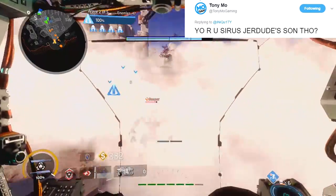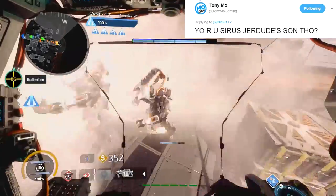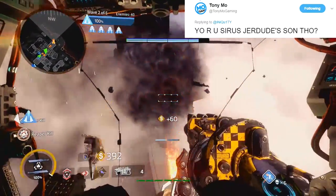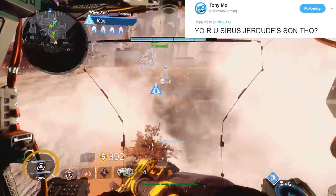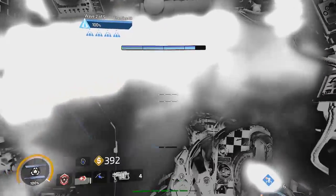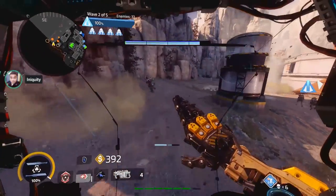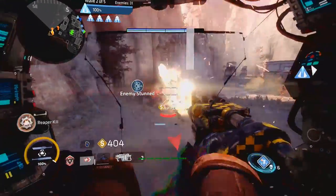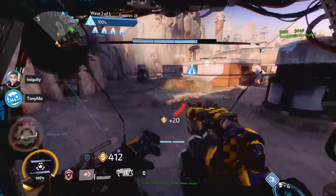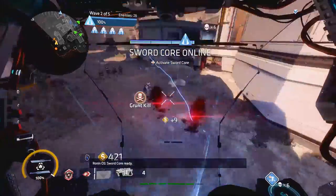Some miscellaneous things I forgot to mention: don't forget that you can pick up your sentry turrets or arc mines if you placed them in a bad spot or threw them out by accident. Walk up to them and press X on Xbox or Square on PS4, pick them right up, and place them somewhere better. I didn't realize this until my second day playing — it changes everything.